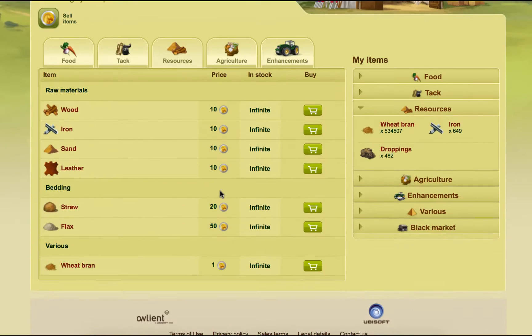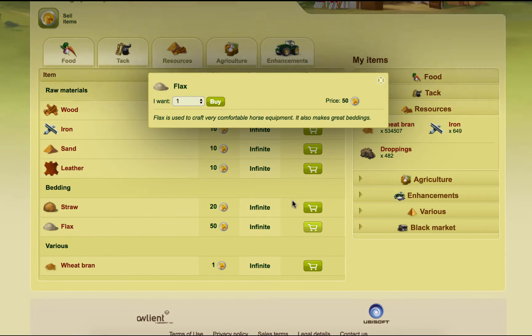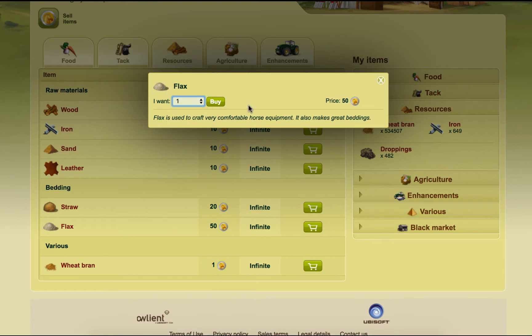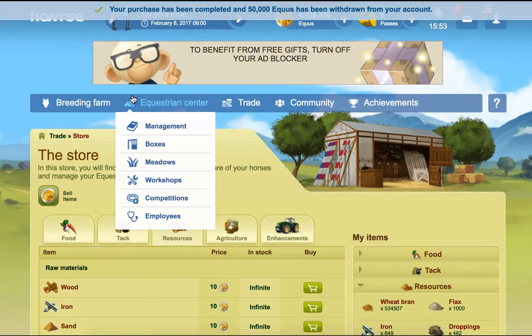We've run out of bedding as well. We're going to have to buy some — I don't like buying flax, but I will buy some flax. So we'll get some flax in.